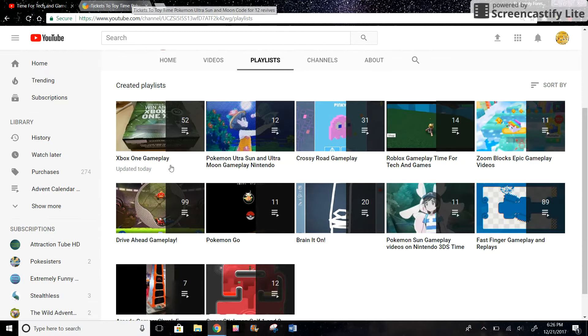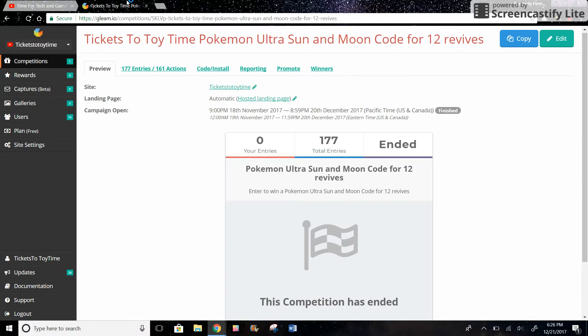But without further ado, let's announce the giveaway winner. The winner will get a code for 12 revives in Pokemon Ultra Sun and Moon. That may not seem like a lot, but it is really helpful in the game. I will just send the winner the code — instead of actually shipping it, I'll send it in the mail or a message or something, because you can send a code like that.